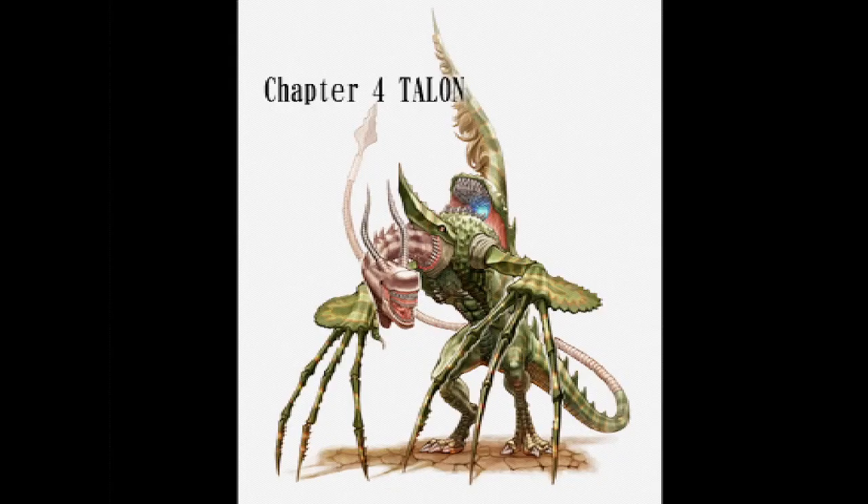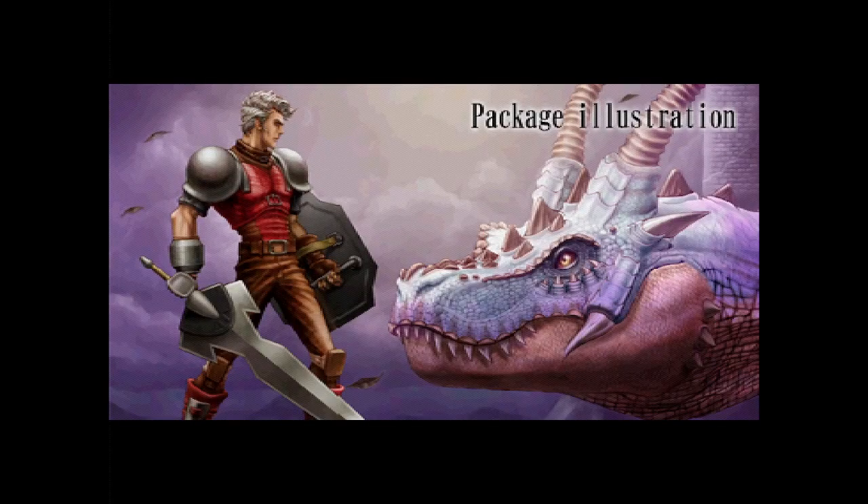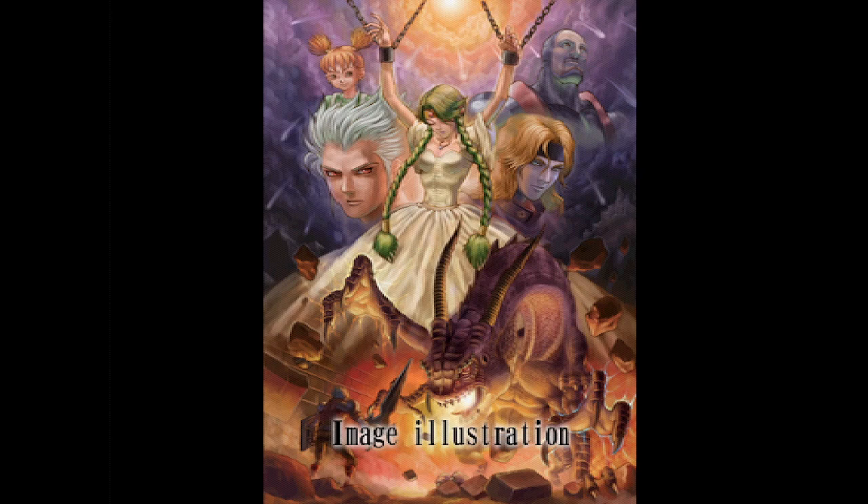Tempest. Talon. The alien's dragon. And Asi da Haka — is there going to be anything after this? Haka's illustration. Image illustration — I wonder what that means.